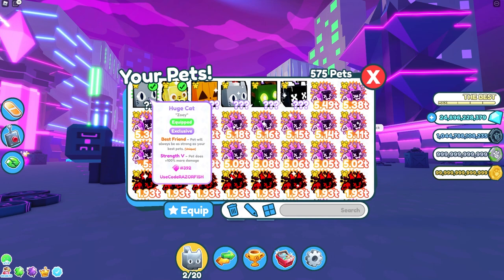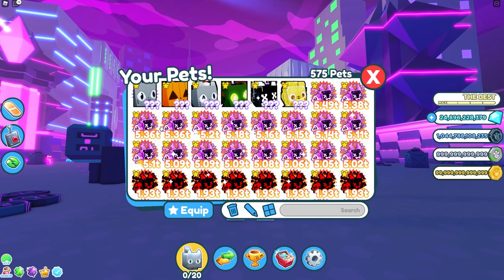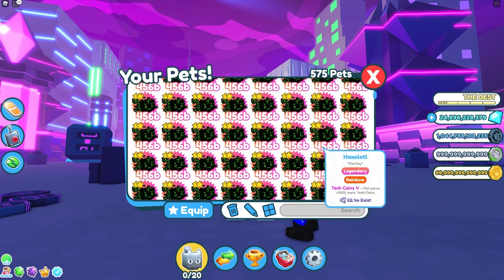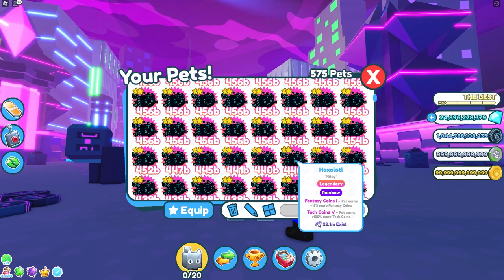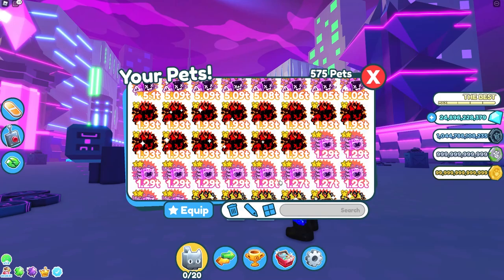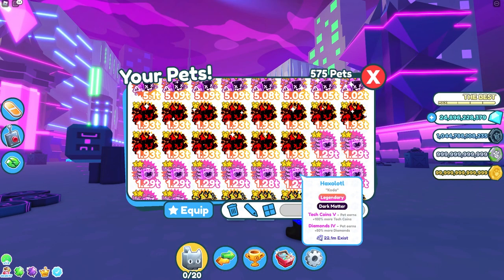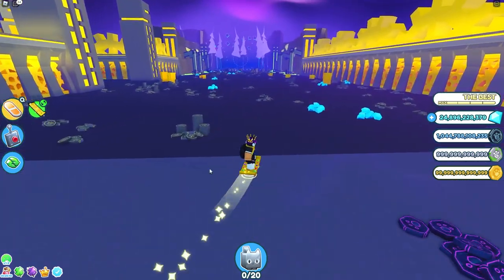First off, it would be good to have some huge pets because they cover strength, but you don't really need huge pets. For this example, I'm not going to be using any. You're going to make a team consisting of many different pets — mostly with Tech Coins 5. It doesn't have to be Rainbow Haxolotls; I use Rainbow Haxolotls and Dark Matter Haxolotls with Tech Coins 5 because you can enchant these pets to Tech Coins 5.